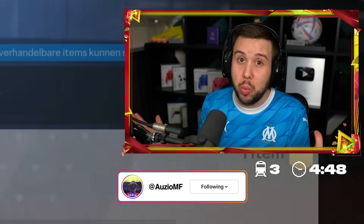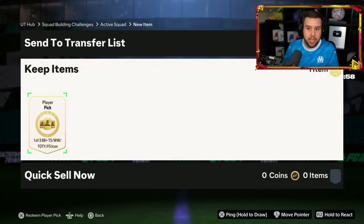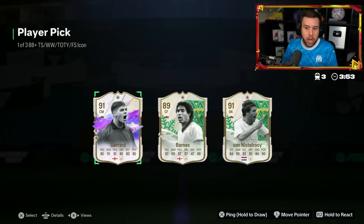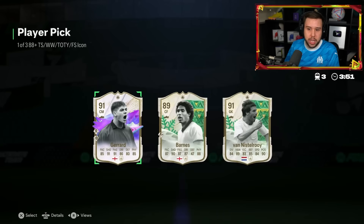Future Star icons - where are they? We haven't seen one yet. Dino would be obviously incredible. Maldini, absolutely insane. There's a few we would like to see. Gerrard - solid card. I've used this card so many times in Weekend League. Very very solid box-to-box midfielder.